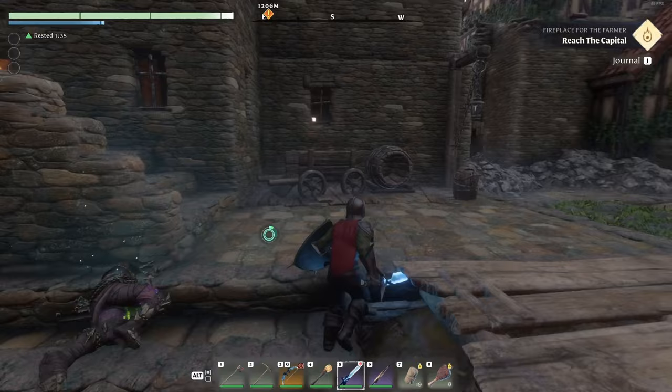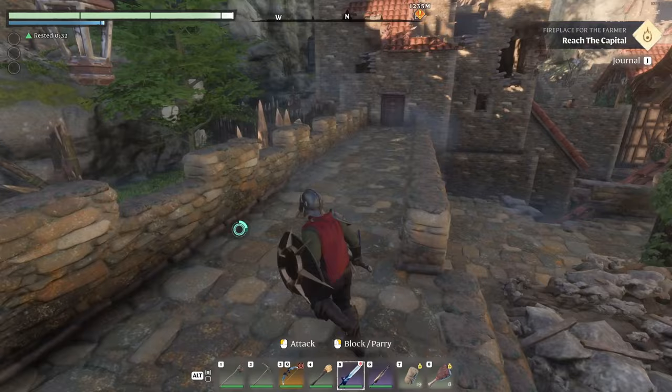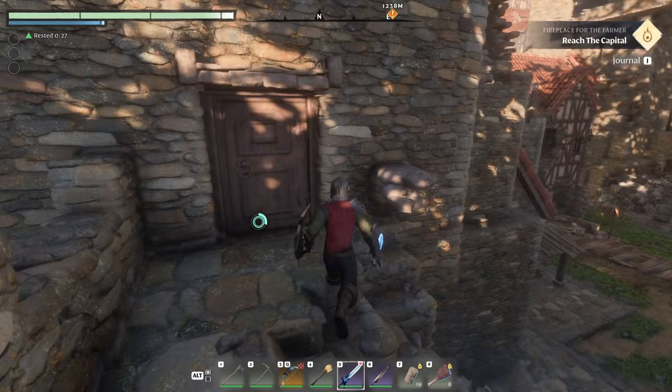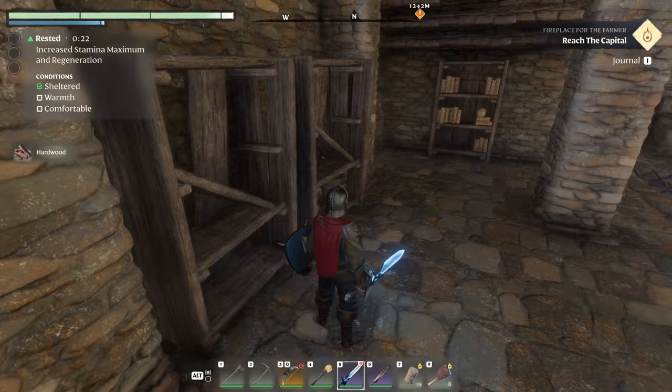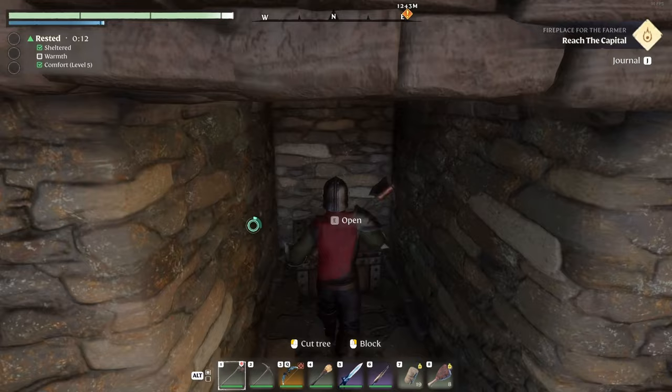Let's loot the cleaver body and then move into this house connected to the one we just cleared. Let's go ahead and run across to this house that's connected. So far this is a really big zone, so I'm going to try to keep this really short — I'll be cutting a lot out.